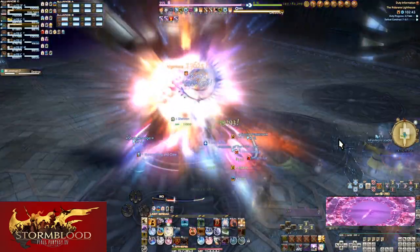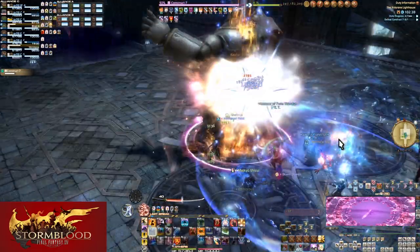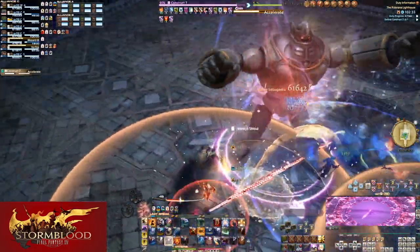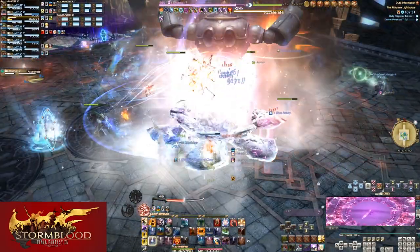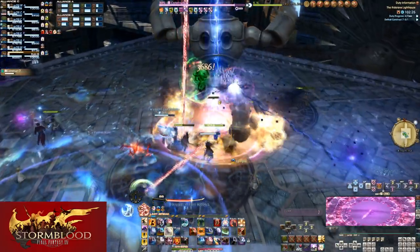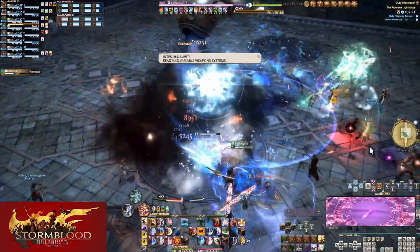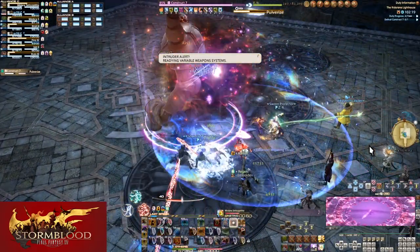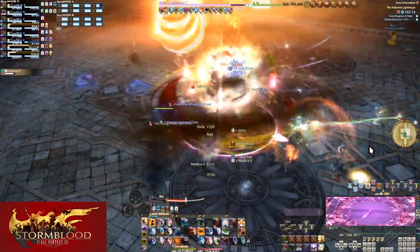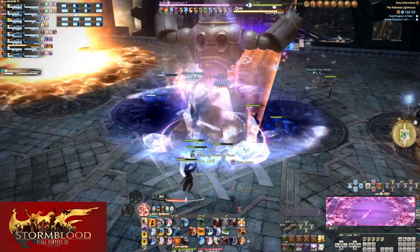At the absolute best case scenario, the following will happen: the tank who will pull the boss starts a countdown timer, and at 3 seconds left your ranged or mage party members will attempt to Limit Break the boss before it is pulled. This will end up with the boss being pulled on zero and the boss taking an LB2 to the face — or multiple if every party didn't use it. Even if it's a weaker LB, it's still a head start on damage.